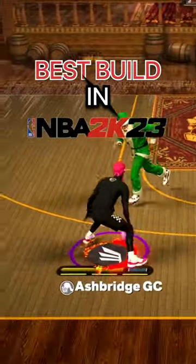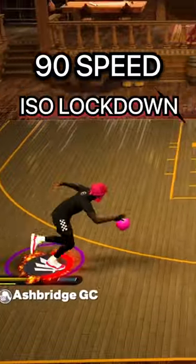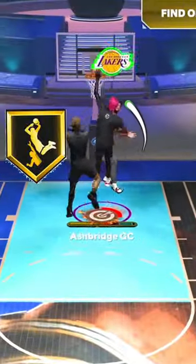This is the best build in NBA 2K23 — a 90 speed iso lockdown build that can literally do everything. This build gets elite contact dunks with gold posterizer as well.